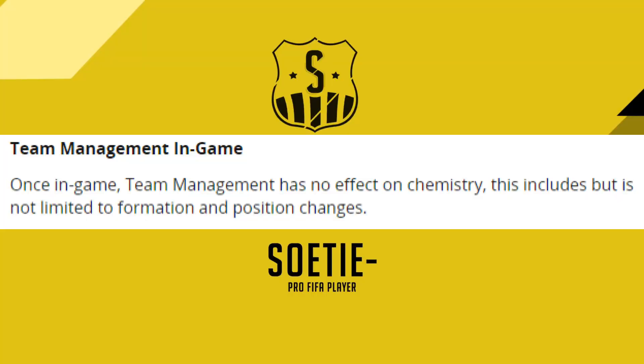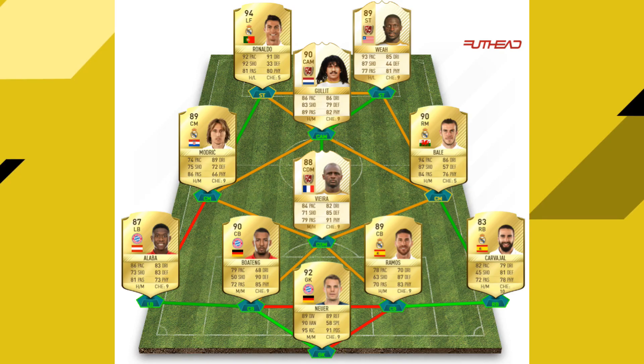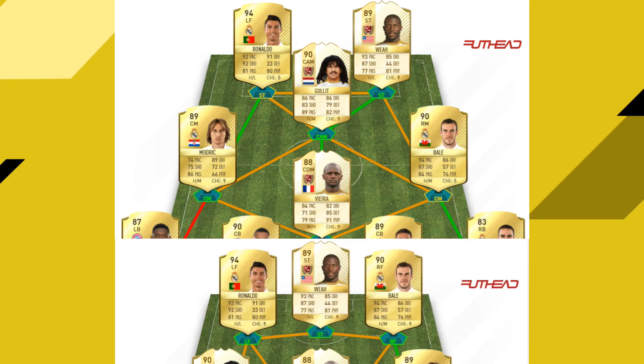As you can see, it doesn't affect chemistry in any way, and this opens up a lot of opportunities. For example, let's look at this squad. I want Ronaldo as a striker and Bale on midfield - the problem is that Ronaldo and Bale will be on 7 chemistry. I do not like that; I want my striker on full 10 chemistry. So how can we solve this?